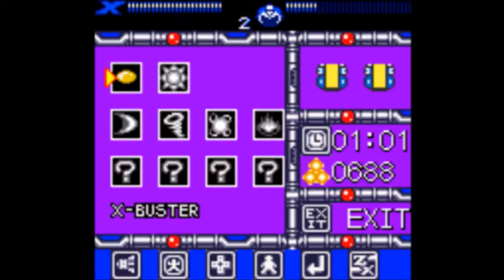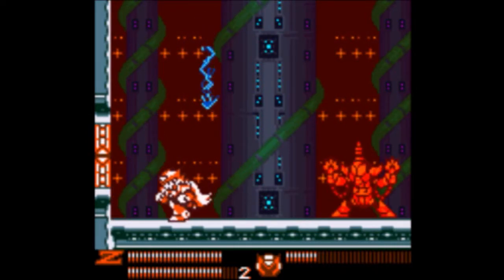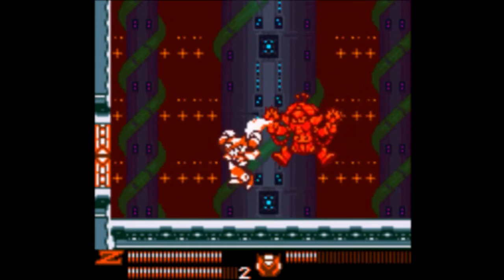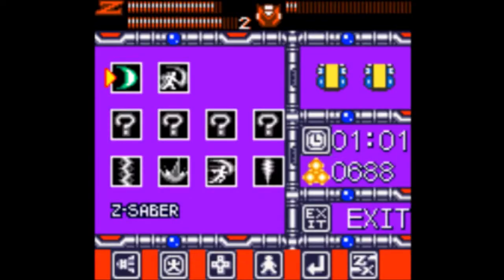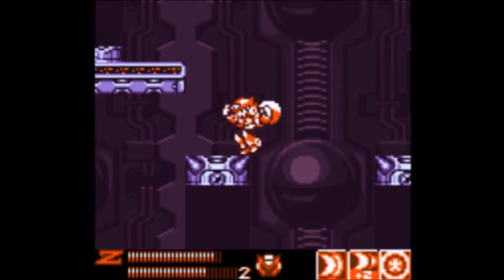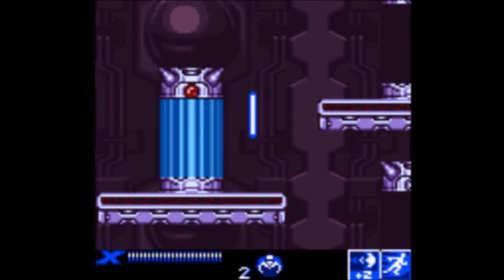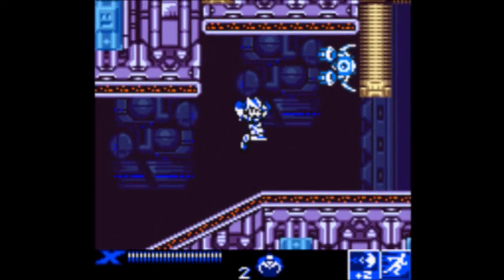This attack's a little different this time! Before, he just fired three random lightning strikes at spots near you. Now he does it like this — four that follow close to where you were. If you did have a weakness, it would be the ability from Overdrive Ostrich. Yeah, it damaged him at least. I should not be wasting Zero's weapon energy because I'm going to need that. In fact, I might have wasted too much. God damn it! That's okay, we'll make up for it. With that, we're good to go forward.